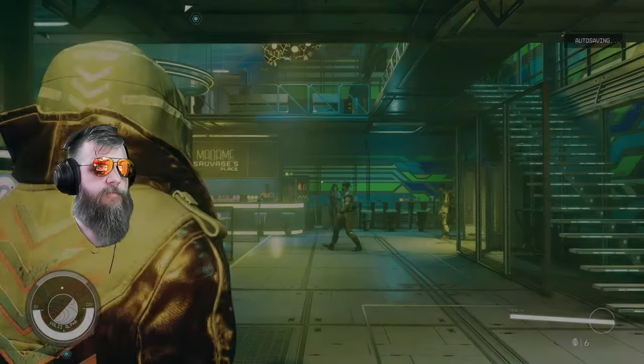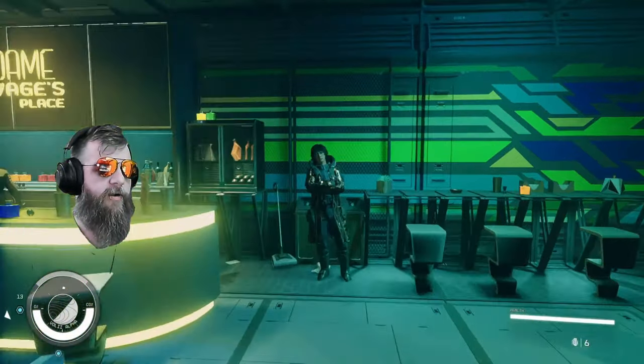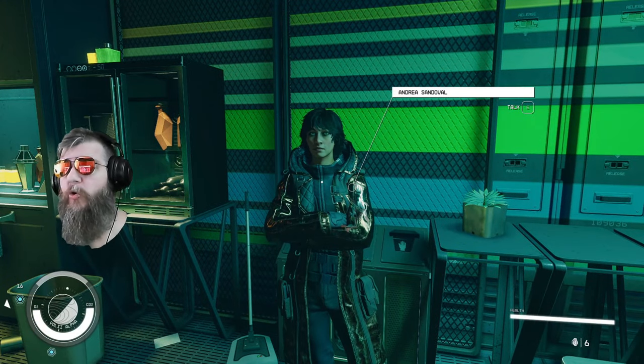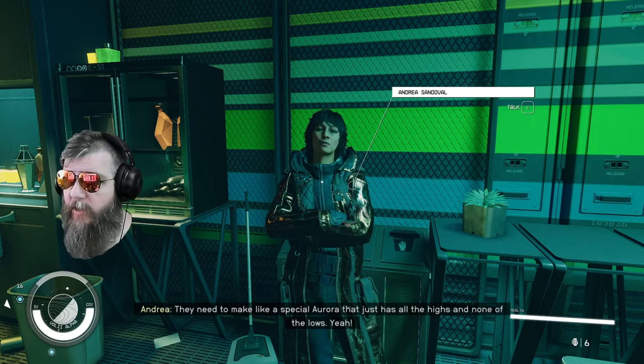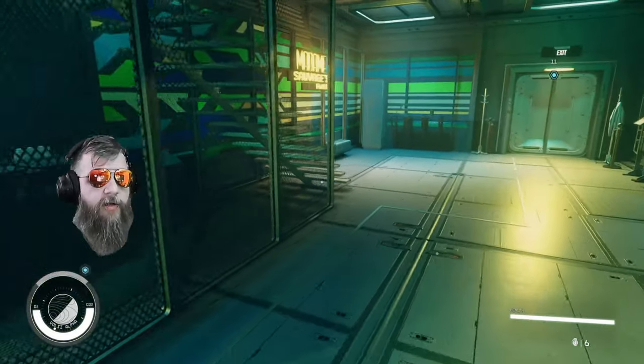Go on in and walk right up to this lady right here and talk to her. She will start you on a quest to join a gang. Say all the right things, join the gang, and she'll take you upstairs.